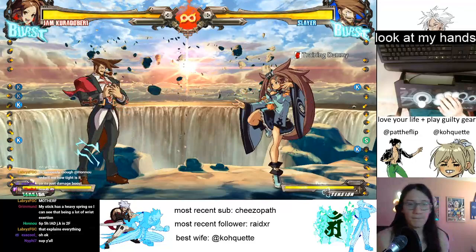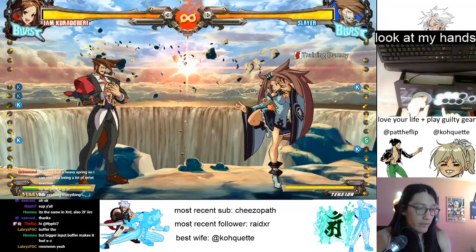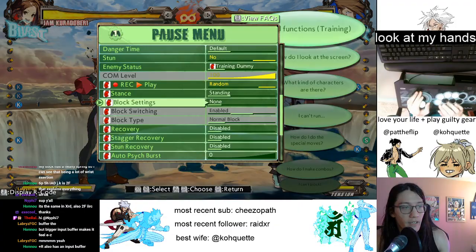So when we go for this combo, because we have a little more time to confirm it, what we're going to do is try 5K, 2K, close S, 2H, 2D. If they're not blocking, it's going to look like this.